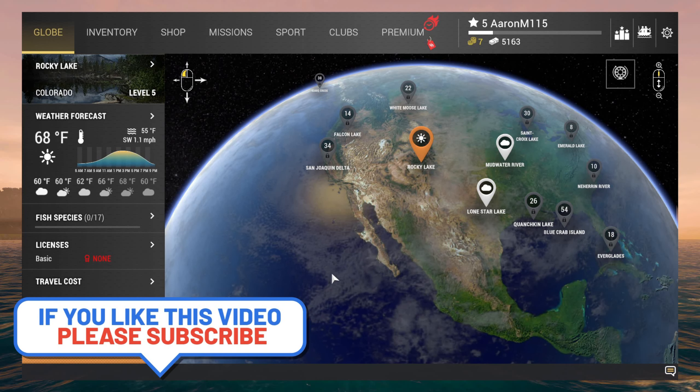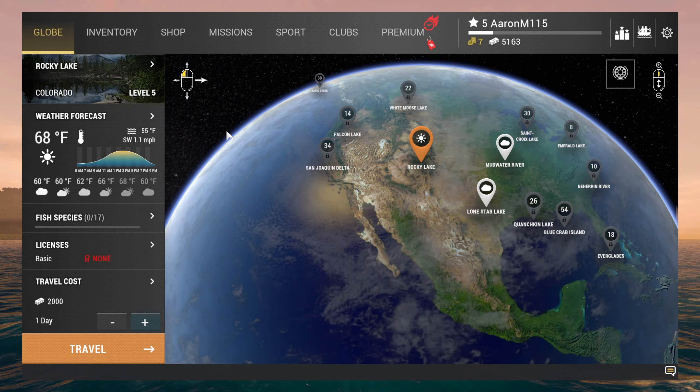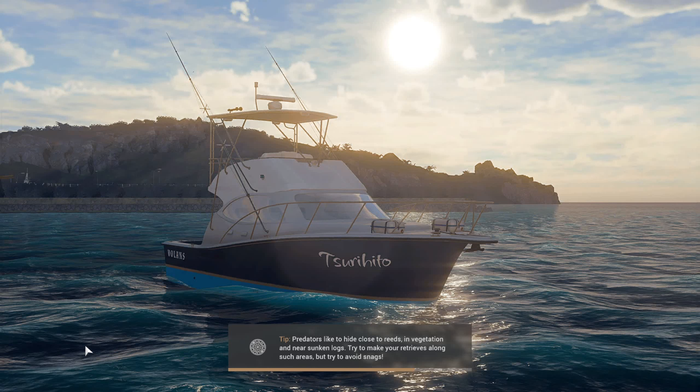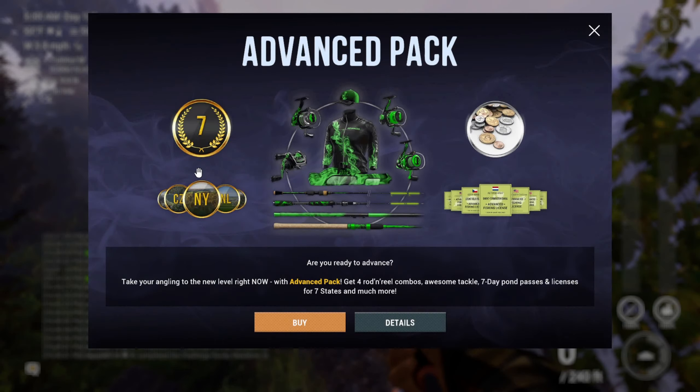Welcome back to another Fishing Planet video. In the last starting-over video you saw that I ended up hitting level five and unlocked Rocky Lake, Colorado. We're going to be going after some trout today. I'm going to buy the license for $600, and then it's $2,000 to travel here, so I'm $2,600 in the hole. I think we have a pretty good setup to make some money — my goal is to stay here and fill up the keep net.